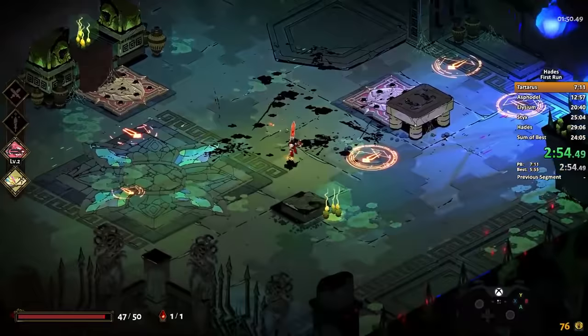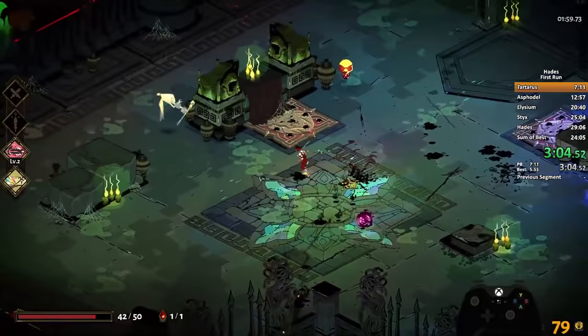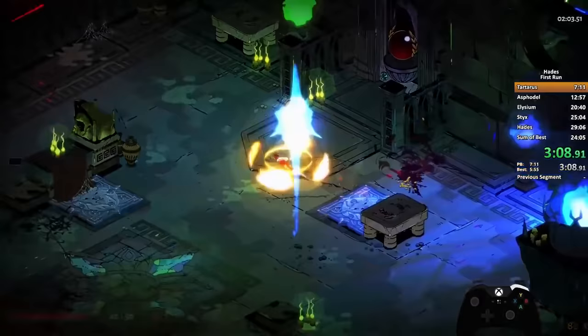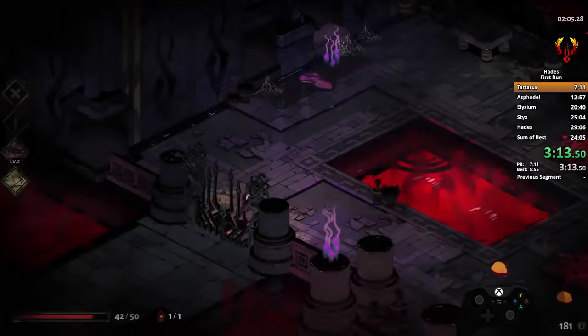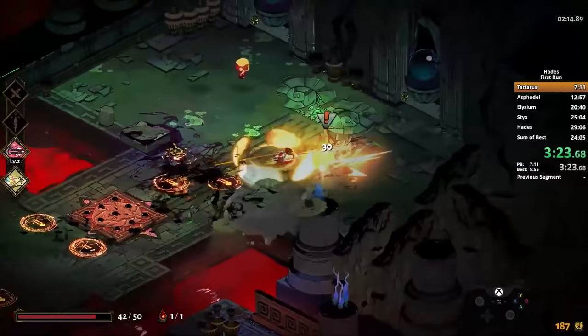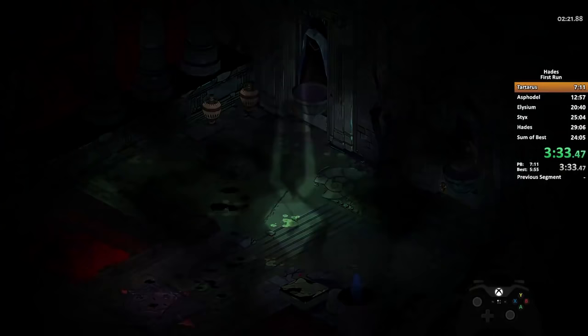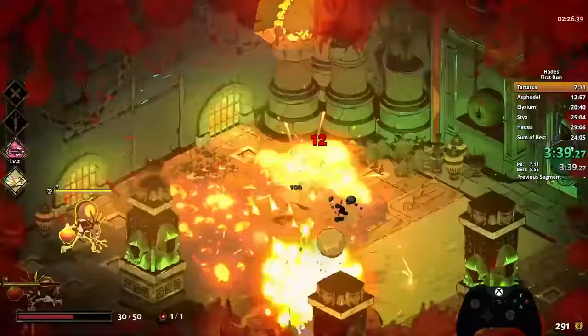There are a bunch of different speedrunning categories. There's people who like to run any heat — the fastest possible time with max weapon aspect, max keepsakes, max everything. Then there's all weapons, where you play with every weapon and try to get the fastest time across all six weapons. And then there's fresh file, which is what Vorine's doing, which is super rare, actually — it's a particular taste even in the speedrunning community.